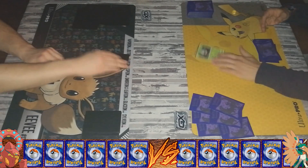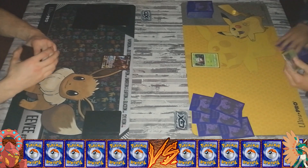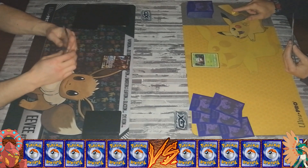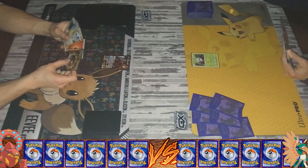So you actually got one Mulligan here because you didn't get your basic out on turn one. Sadly. But here's my Volcanion EX. It looks pretty sweet. I get a weak Rowlet and I get the extra Mulligan.